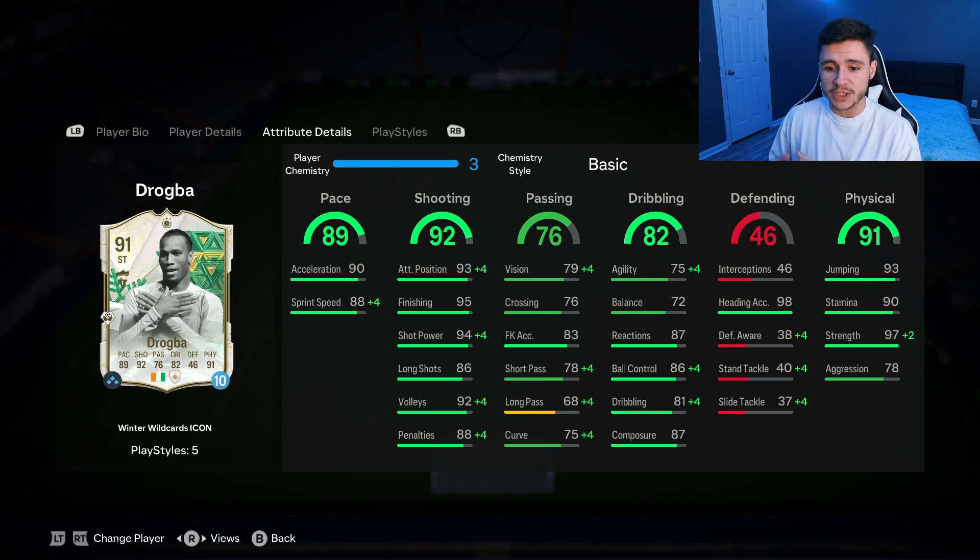He only has 79 vision with 78 short pass and 68 long pass. Although the card does have 82 dribbling overall, he does only have 75 agility with 72 balance, so you can expect him to be quite clunky on the ball. Really good reactions at 87 and also 87 composure.